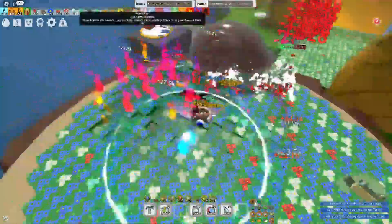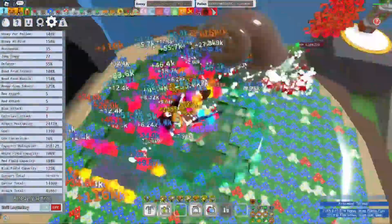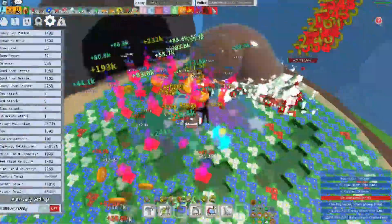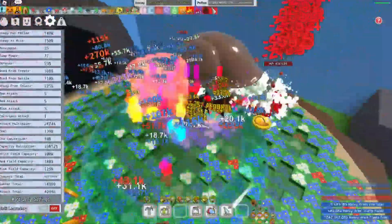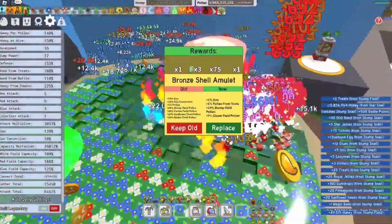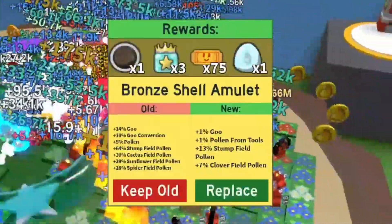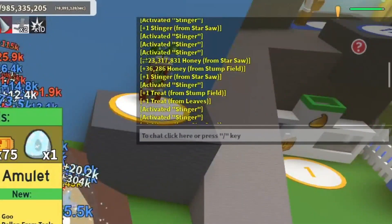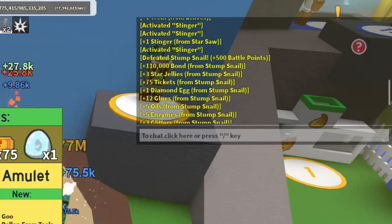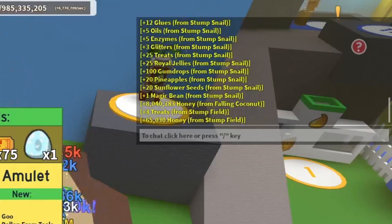Let me speed this up — this took me ages so please consider subscribing, I put a lot of effort into these videos. Last couple seconds, then I'm finally done. Also give me some more stuff to do in test realm, because this was actually really fun not going to lie. Horrible amulet, but a diamond egg isn't too bad — let's see what else we got. We got 75 tickets which isn't too bad, 12 glues isn't too bad either, everything else is kinda trash.